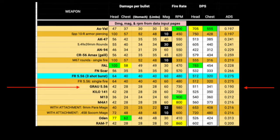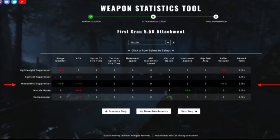First of all, the Grau is the AR with no attachments which has the fastest ADS. Even the ICR with no attachments is slower. For your first attachment in Warzone, it's always the same thing — you need the Monolithic Suppressor.